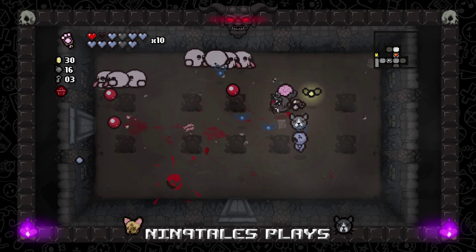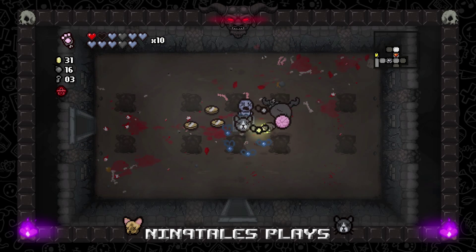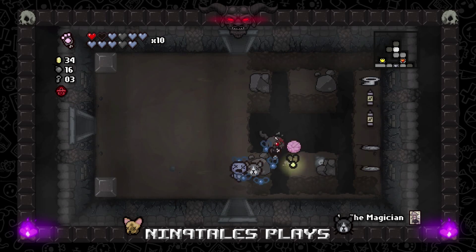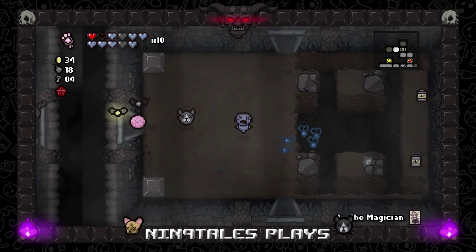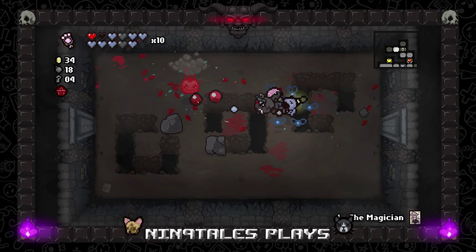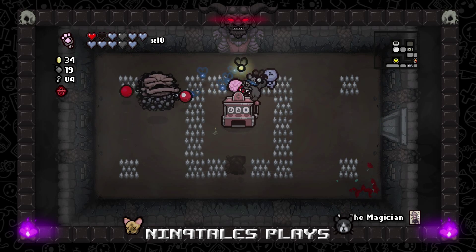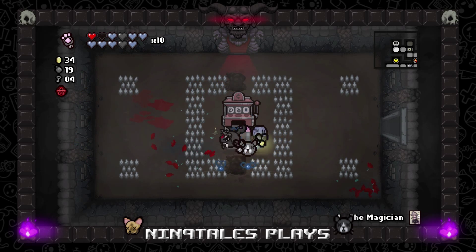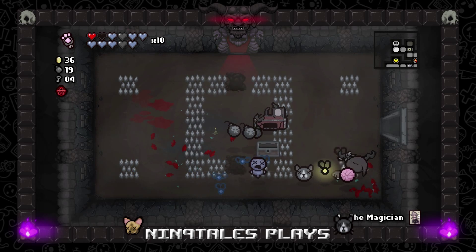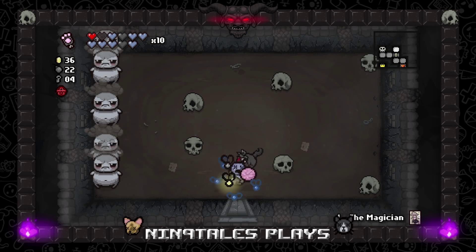I'll go back for that spirit heart afterwards because we could technically get another one here. Magician card — not terrible, pretty good card. Make sure we know where the bomb fly is for when we freeze them and then they decide to blow up right next to me. Oh my god, I died really fast. I can't see my body with everything else that's floating around right now — it's pretty complicated.